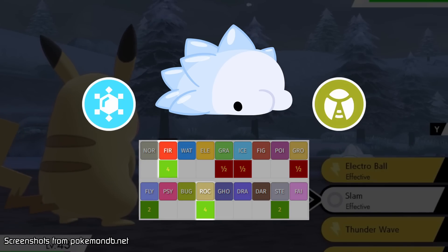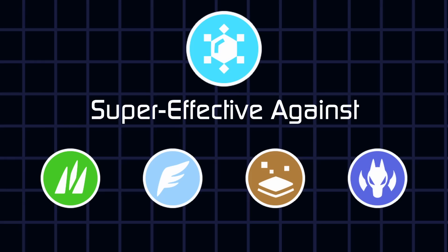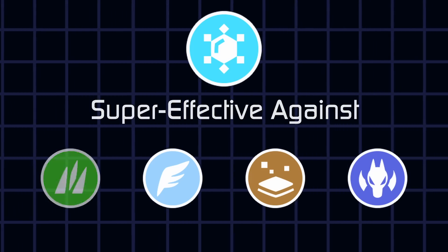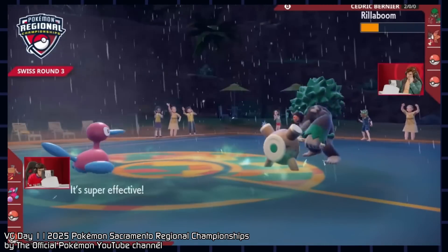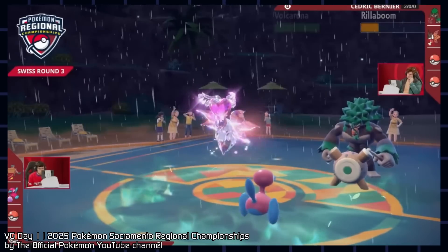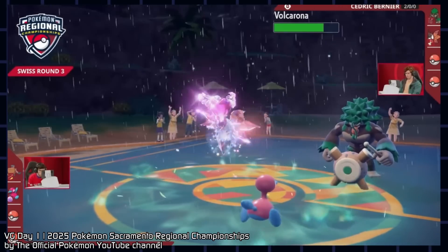Instead, Pokémon's Ice type was designed to be offensive, sniping competitively popular types like Flying and Dragon. However, this only gives value to Ice-type attacks, which many Pokémon of other types have access to. Ice-type Pokémon would get the same-type attack bonus, but most times the extra damage from the type matchup alone is enough.